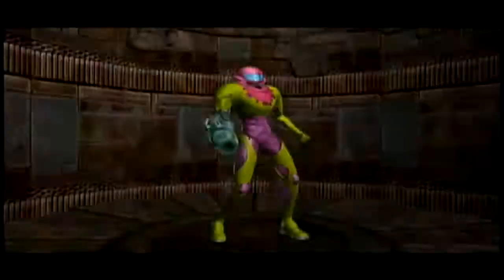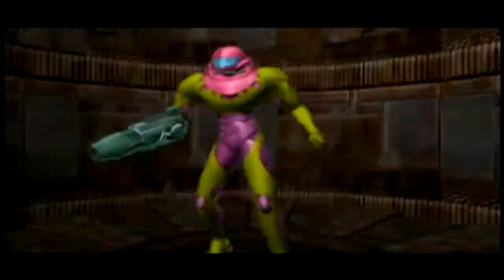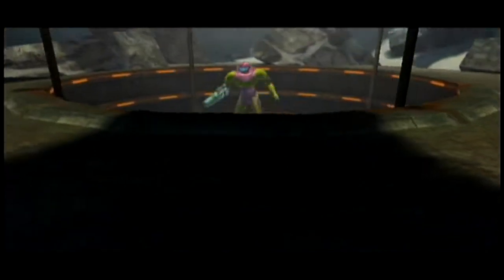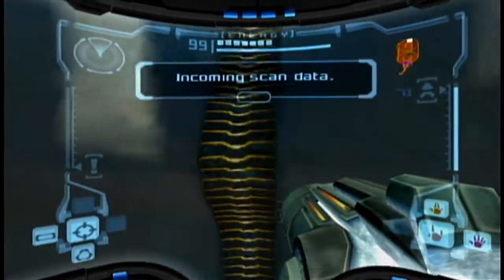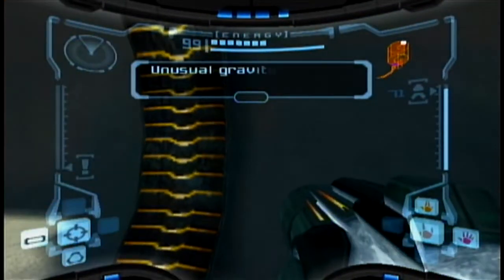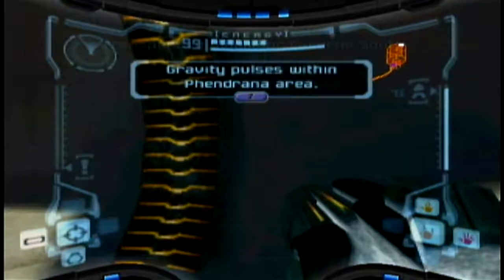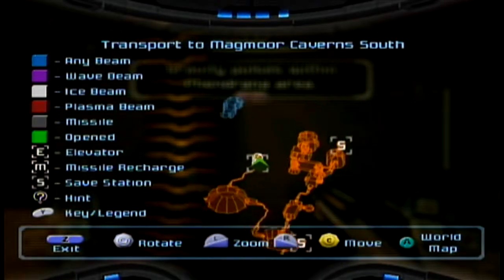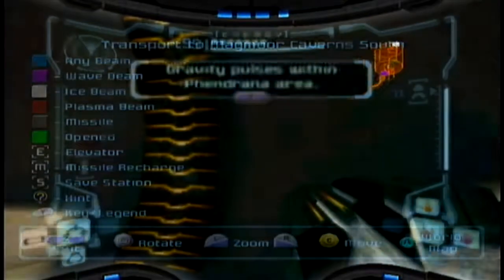I didn't name drop it. I said we were probably going to find something that helps us maneuver through water. I didn't name drop it yet. But you had to go ahead and say it. I mean, you could censor him. Unusual gravity patterns analyzed! Gravity pulses detected in the Phendrana area. In the gravity chamber. Are we going to meet Goku?!